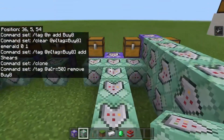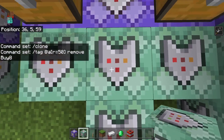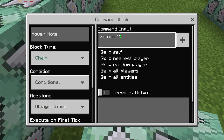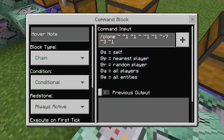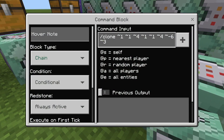And then finally, slash clone, and we're just going to put that there. And we're going to do slash tag at a r equals 50 remove by eight. And then for this, the pickaxes and stuff are over there — one, two, three, four. And this should be one, this will be one up, four, one, one, four, negative six, three, four.